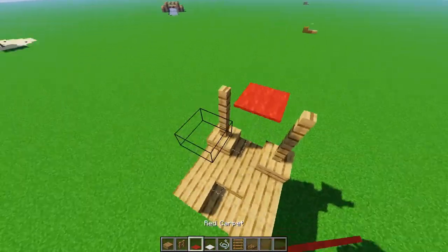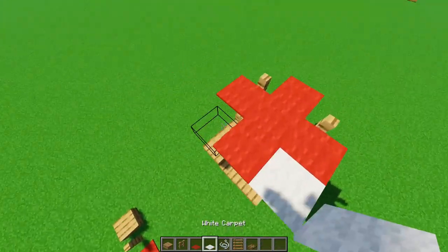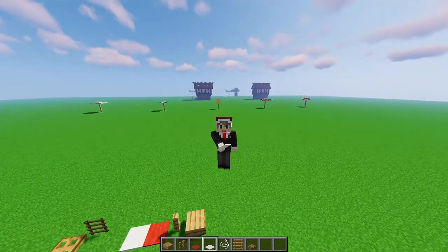Now that we have this, let's go ahead, get our red carpet, and make a cross like that. Finish off the corners with your white wool like this, and you're done. It's that simple.